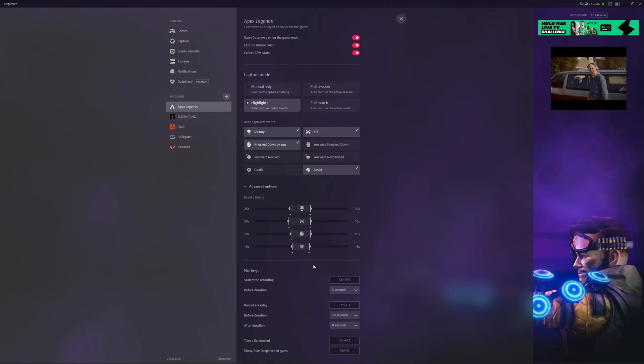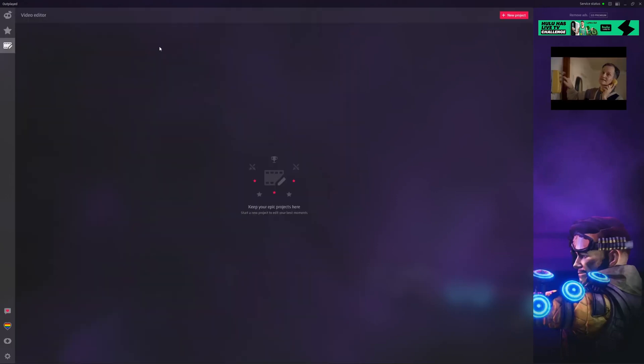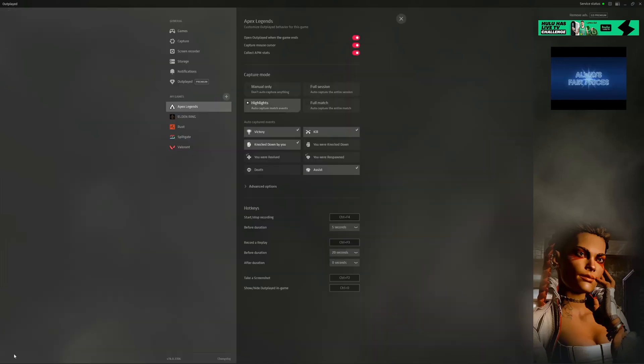I haven't really messed with the advanced timing because the defaults are pretty good. One thing I wondered about was whether multiple back-to-back events would create multiple clips. The cool thing is, if events fall within the same time frame and overlap, it'll just create one clip instead of multiple clips, which would be a storage nightmare.